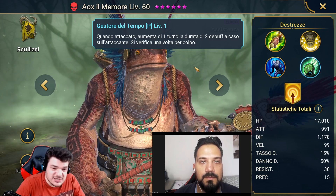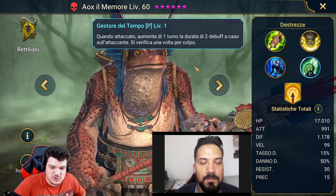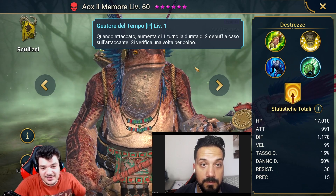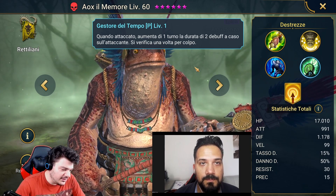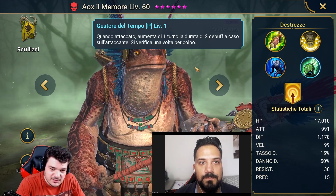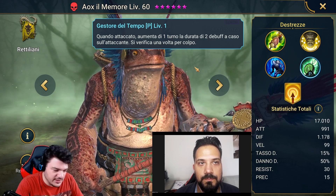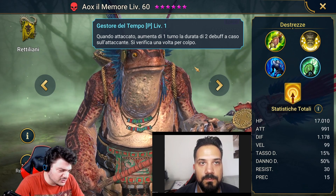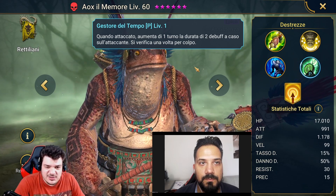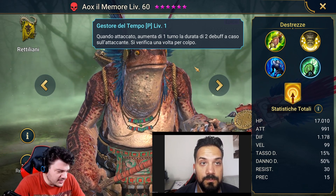La difesa invece dovrà essere molto bassa — capirete il perché domani durante il video dove spiegheremo queste cose durante la rotazione, perché è molto più semplice vedere e capire mentre si vede in azione il team. Numericamente stiamo parlando di un valore compreso fra 1500 e 1600, non di più, comunque sensibilmente più bassa rispetto agli altri che dovevano avere circa 2000 di difesa.